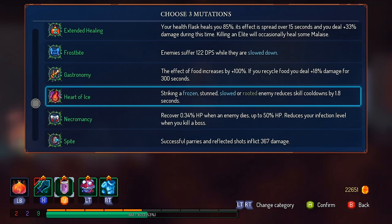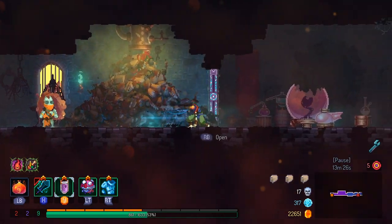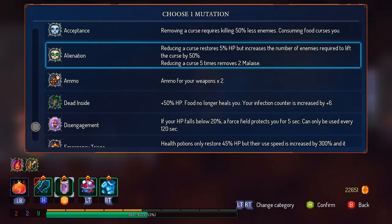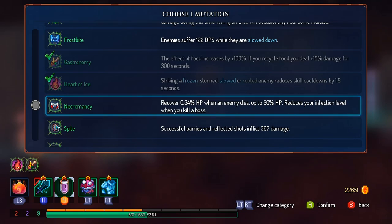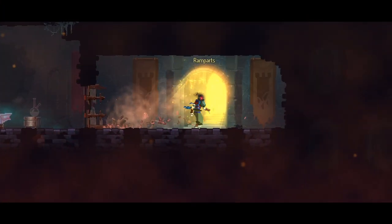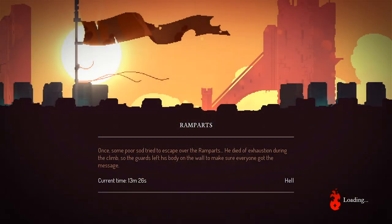I'm going to take Heart of Ice, and I'm going to take Gastronomy. Because one of the regular affixes that you get on weapons is 'slows down nearby enemies when they die.' And I also got my third one here too. Let's go with Necromancy — I was talking it up earlier. It is going to be good malaise reduction, and that's something I need right now.